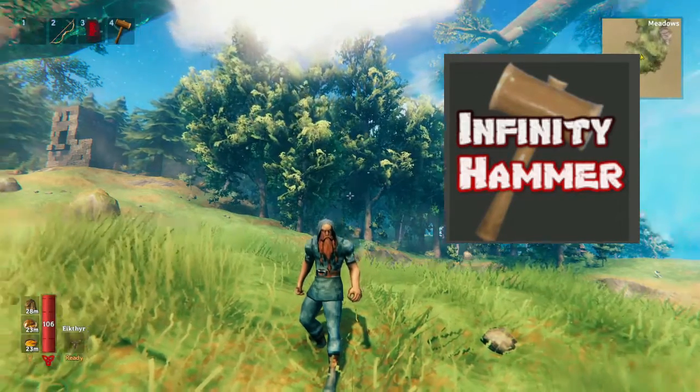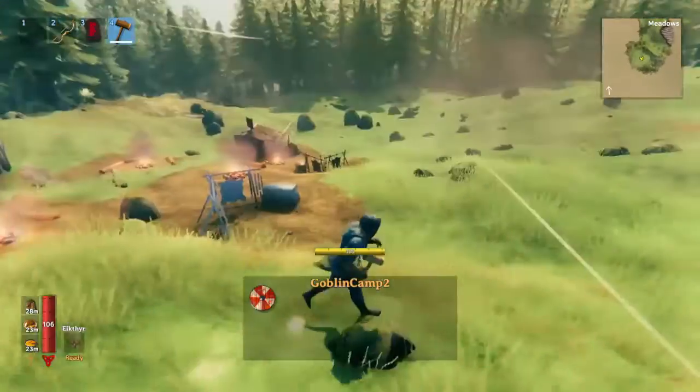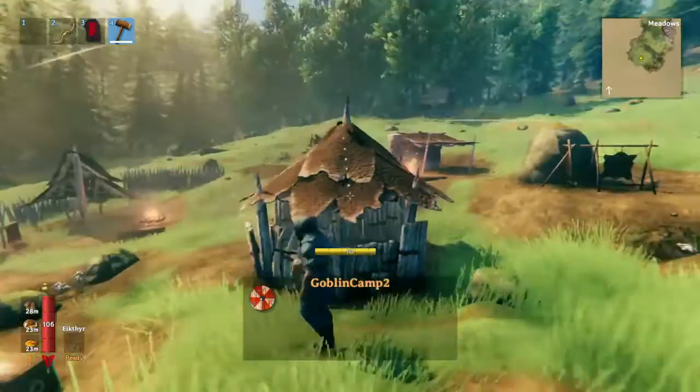The way Infinity Hammer works is it basically gives your hammer — boom — goblin camp. And what's even cooler about that is it gets generated when you click, so every time it's different.